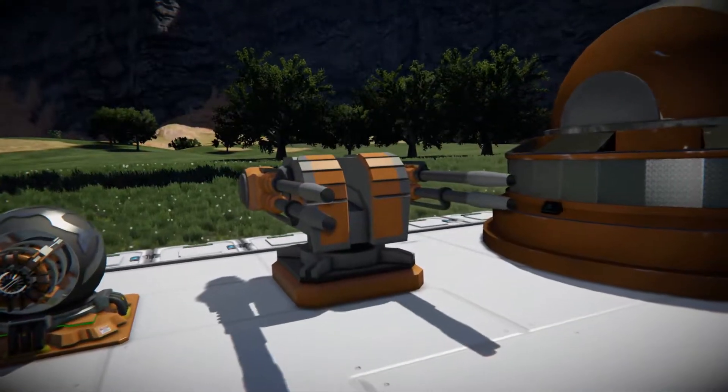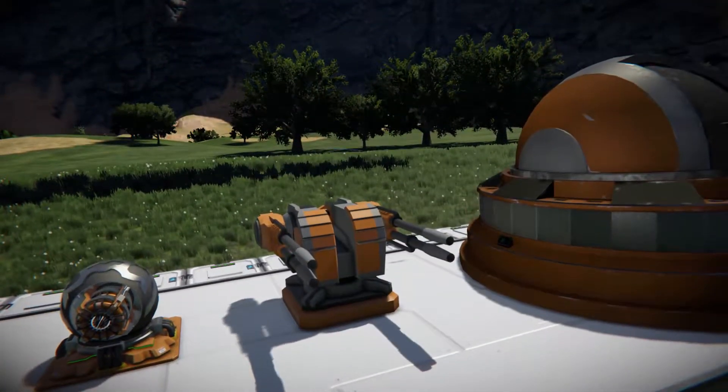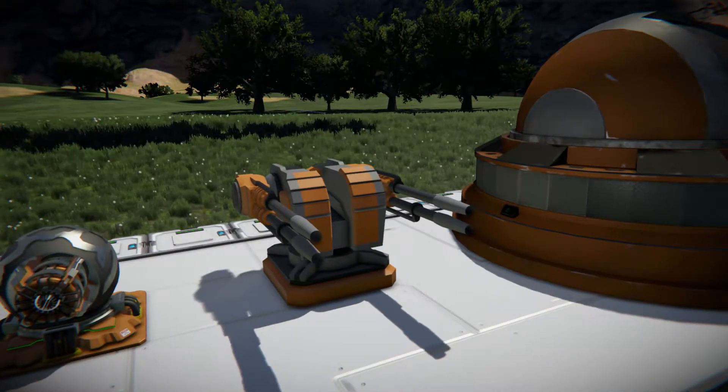Moving on to the Dual Phaser turret. As you can probably tell by the appearance, this weapon shoots out two banks of phasers at once. It actually doesn't do the most damage out of every weapon in this mod, but it is up there.